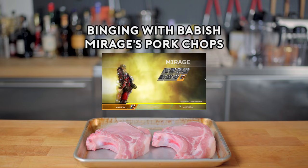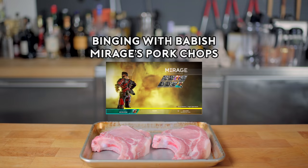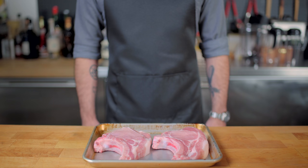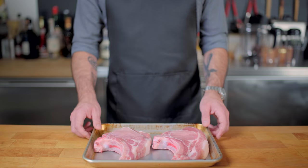The ring isn't really complex, but it can be a little complicated. Wait, what did I just say? Hey, what's up, guys? Welcome back to Binging with Babish, where this week we're taking a look at Mirage's Pork Chops from Apex Legends. The recipe is available in one of the loading screens. One of the game's writers, Manny Hagopian, also tweeted a revised recipe, so we're going to try both and see what happens.